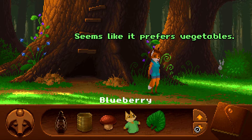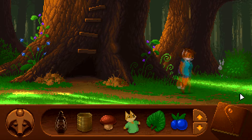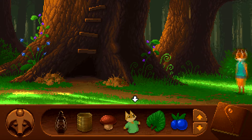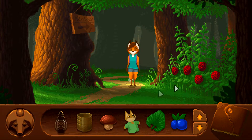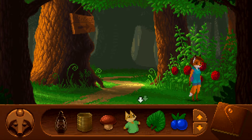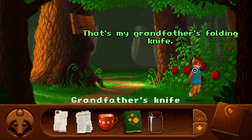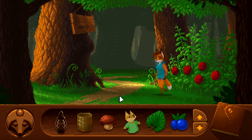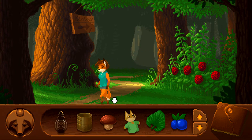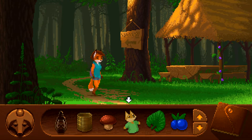We're going to need veggies — don't have any veggies just yet. I'm going to come back for you. We can't do anything with those either. Where's my knife? The knife is here. I'm not really seeing anything here.